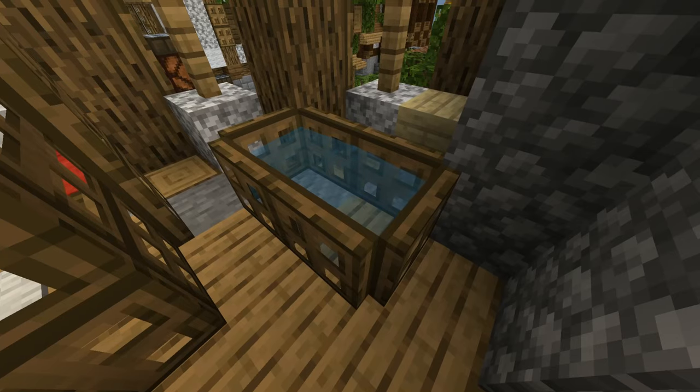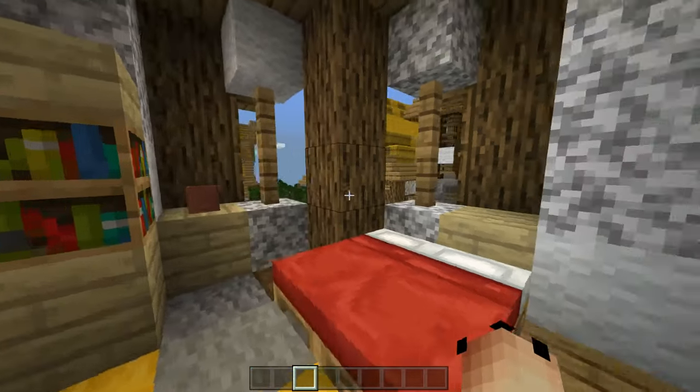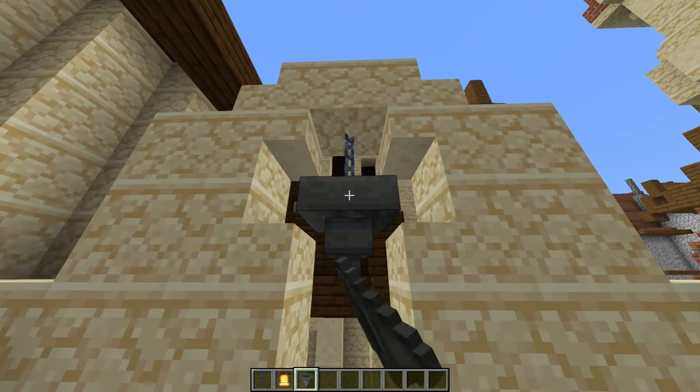Let's make a really simple medieval bathtub — just place trap doors, flip them upwards, and then fill the center bits with water. A one by two space fits perfectly for this. Let's have a quick look at some really simple medieval bedrooms.